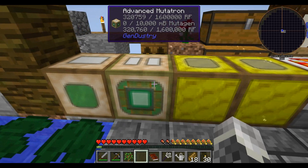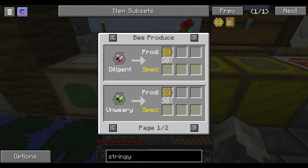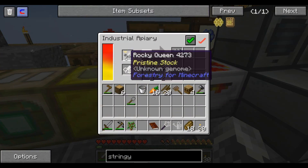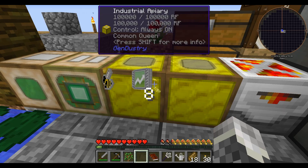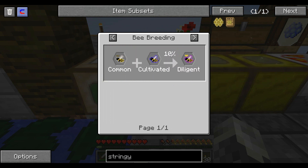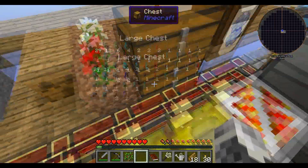That's going to fill up nice and quick. Now, to get Stringy Combs - Stringy Combs is produced by Industrious. Diligent Queen is a Common Princess and a Cultivated Drone. I believe this here was my Common Princess and Cultivated Drone. It has a 10% chance of giving me a Diligent Queen, so it just gave me a Common, so I should get a regular drone back.